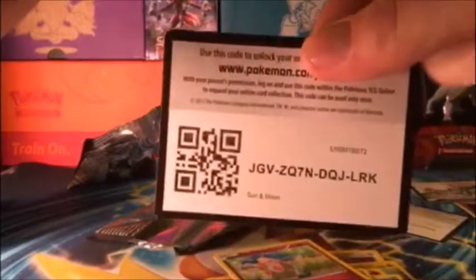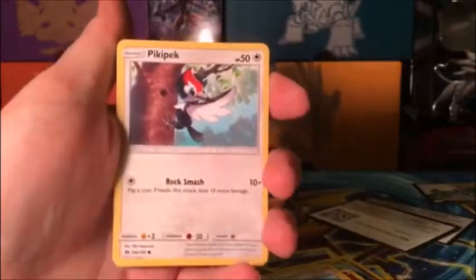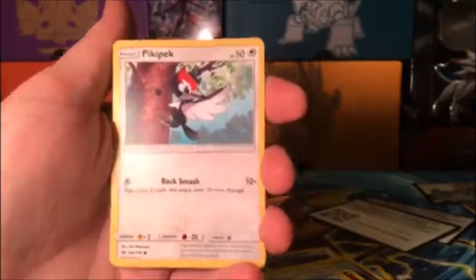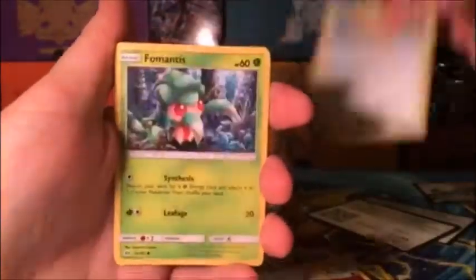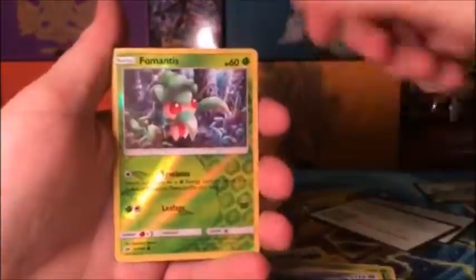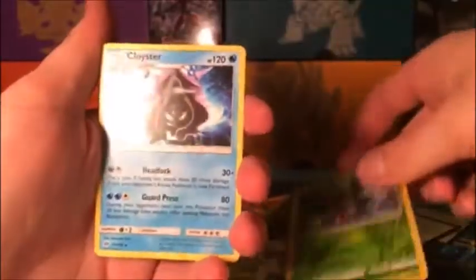So that means this Sun and Moon pack has got to give us something good — hopefully. Let's see. You guys enjoy this code? Let me know what you get. We got Fire Energy, Pinsir, Hau. Sorry about that, my camera fell and I got a chance to readjust the light. It was a Pikipek. Spearow, Fomantus, Morlul, Skarmory, Fomantus Reverse, and Glaceon Non-Holo.